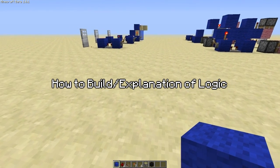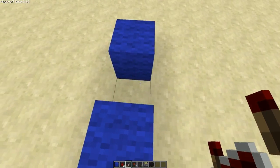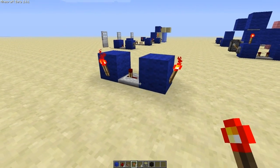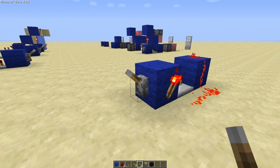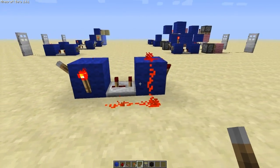So the first thing I'll do is show you how to build it and then I'll explain it. So two blocks like that, put it in the middle on three delay, three ticks, and then two torches there and you just link it up and that's the circuit done. And then your input is this block here. As you can see the dust turns off and on really fast.